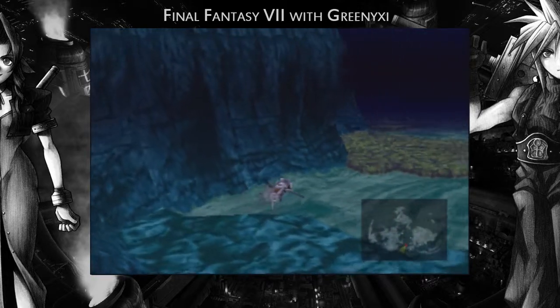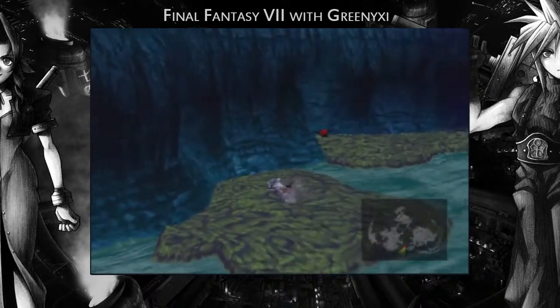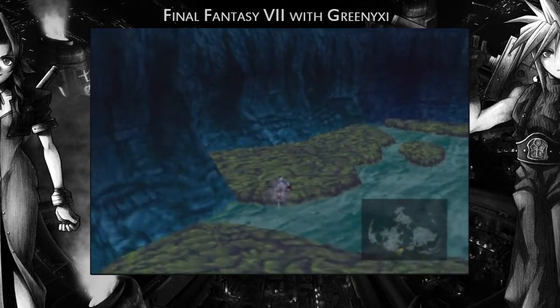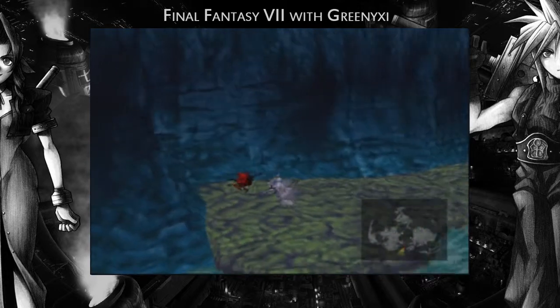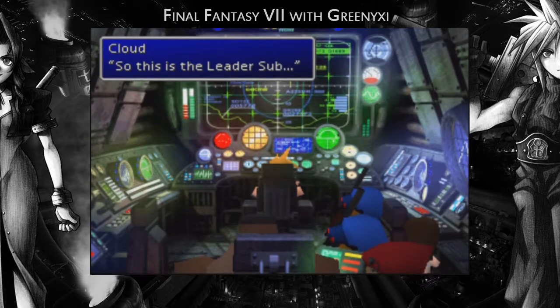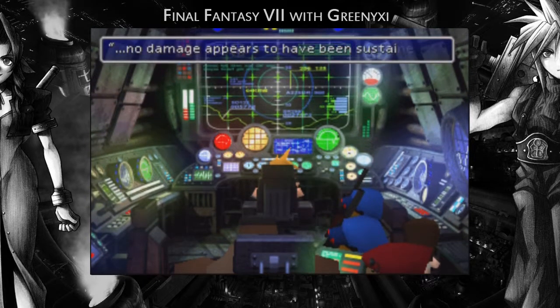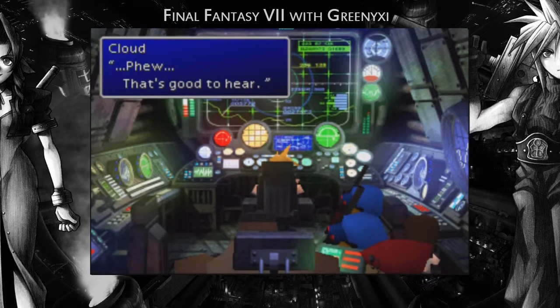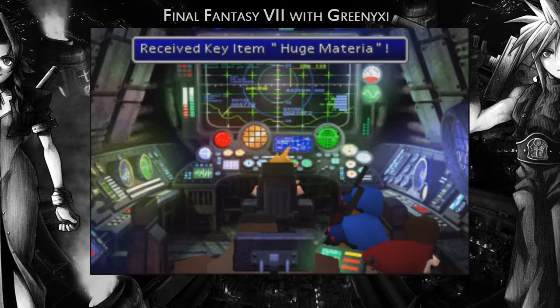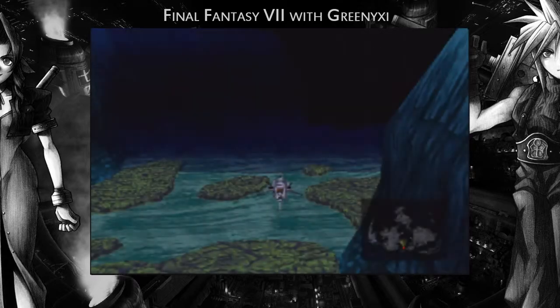Eventually you'll come across a couple of little things. There's an optional dungeon down here which I'm going to do as a bonus episode — Episode 40A. This is the first thing I wanted to come across though — it's the submarine we destroyed earlier with the huge materia on it. You don't need to find this thing, it is still optional. Even though it's a huge materia, it's still optional. It's worth doing just to see.